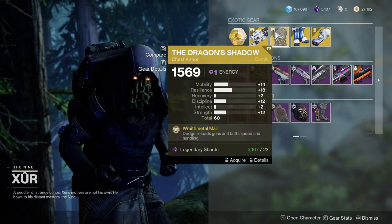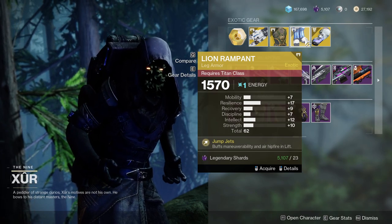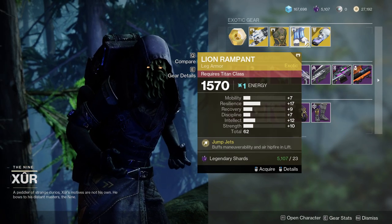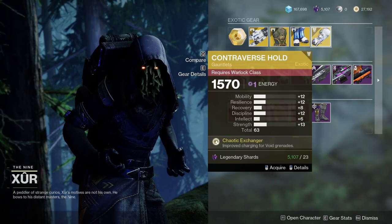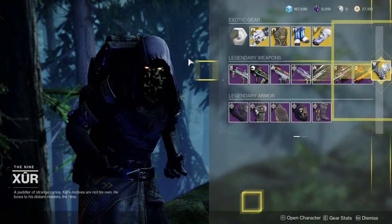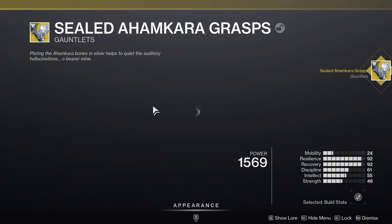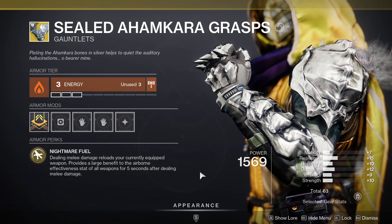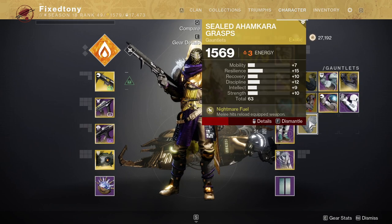Lion Rampants — you don't really need anything too crazy for those since you'll almost never have them outside of jumping puzzles. Controverse Hold has pretty terrible rolls. As for the exotic engram — I got Sunbracers with bad rolls. That's disrespectful. So I'm sharding that for sure.